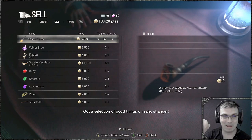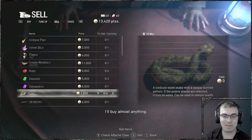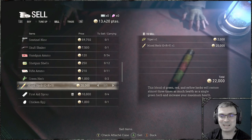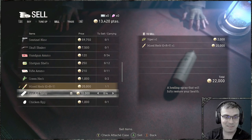Oh my god. So we're going to the sell menu. I already have the charm active. Viper for $2,000 — they usually sell for $1,000 each. Then Green Herb $1,000. But this — Mixed Herb $20,000. Previously you could sell it for $10,000. Now you can get easy $20,000 at the very start of the game.